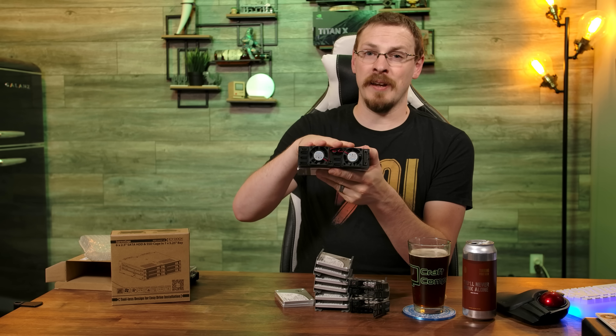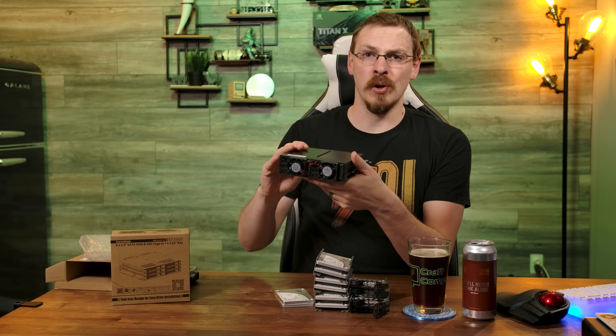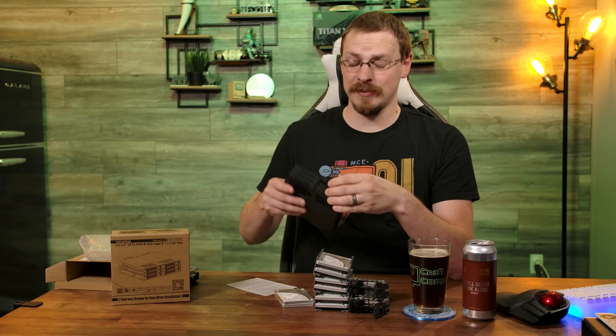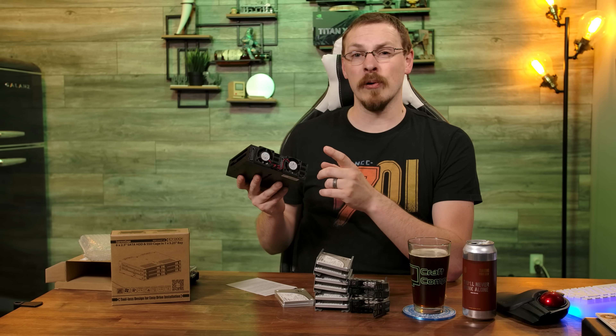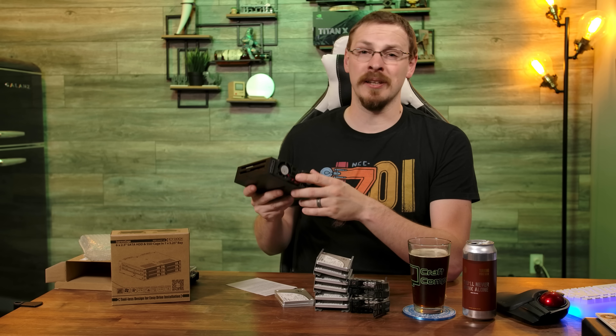There are a couple of other advantages to this system as well. Number one, there are dedicated cooling fans to pull air over the top of the SSDs, helping to keep them cool. Each of these racks will hold six 2.5-inch SSDs up to 9mm in height. And finally, while this is not an expansion backplane — meaning you still need six SATA connections for each SATA disk — this can be powered with only two SATA power leads, meaning that cable clutter is significantly reduced.